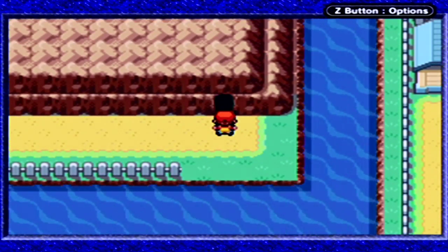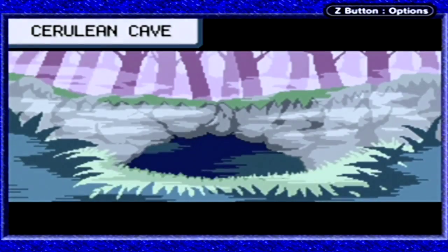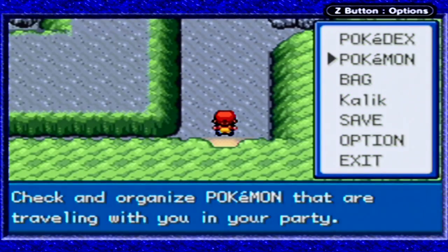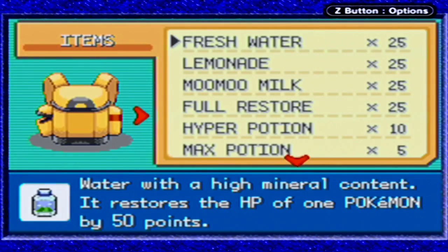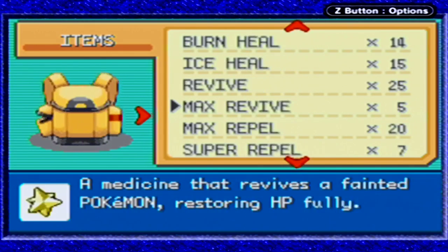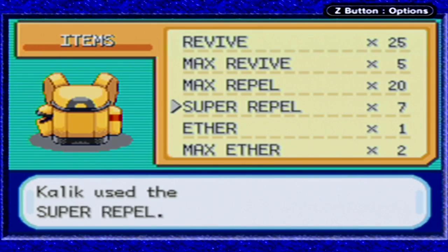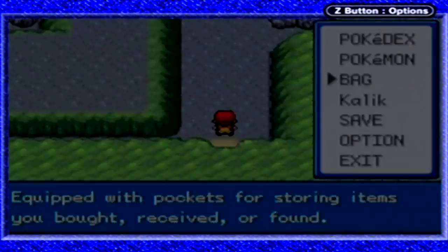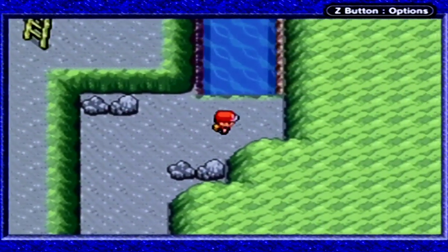There's only one thing left to do before the Elite Four, and that's to capture the legendary Pokemon Mewtwo. We can find him here in the Cerulean Cave. All right, let's look for Mewtwo.